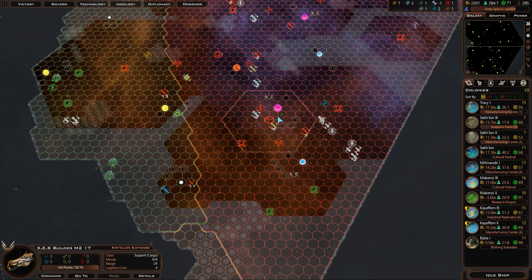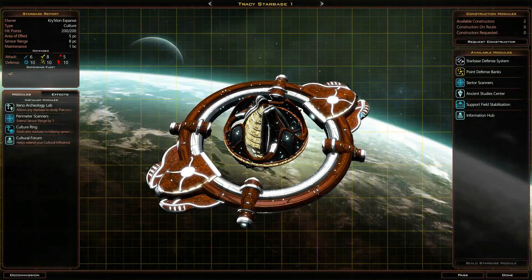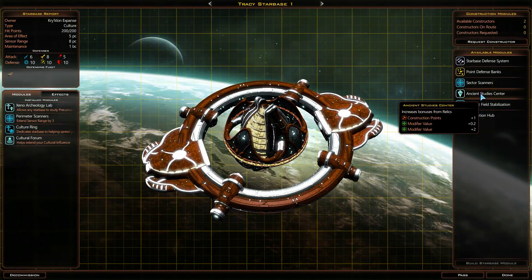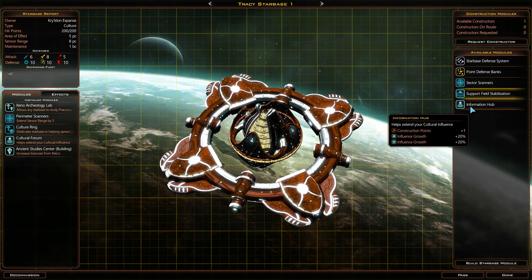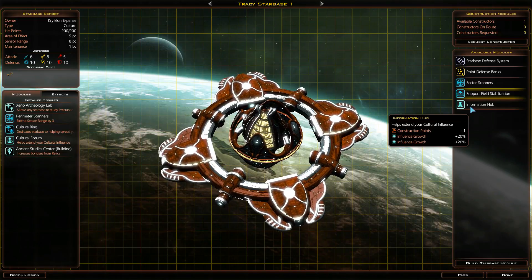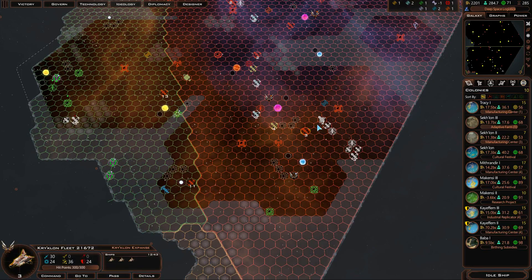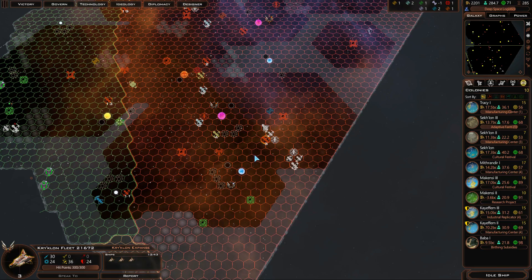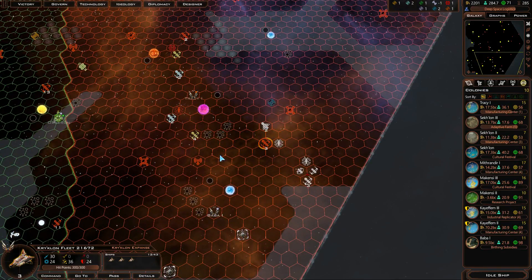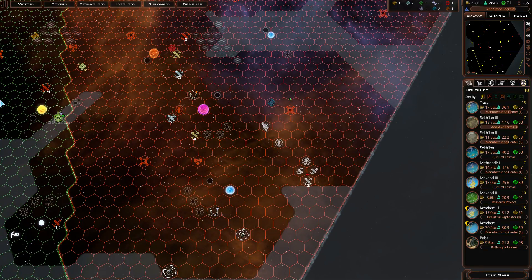Can I get there in one turn? Nine hexes? Yeah, I can. I don't want to resort to upgrade defenses though, because that would be a bit of a waste. So we'll get the information hub and try and get some more culture there, because it's not even going to reach any worlds — I don't need the support field. I'm going to just have to commit to fighting the Overlord, I think. Or actually, I'll just garrison the starbase for now until I get some reinforcements.